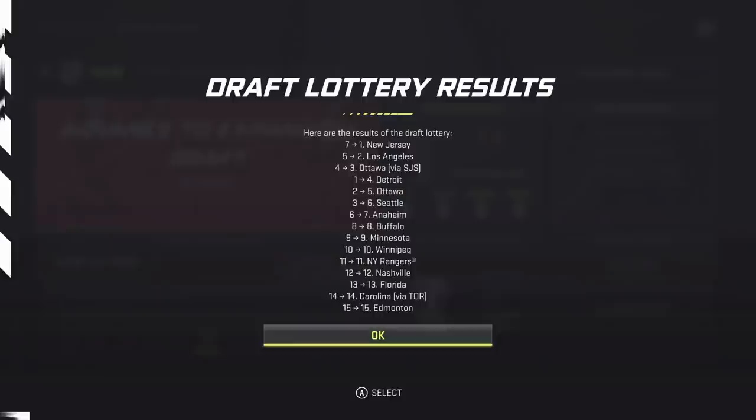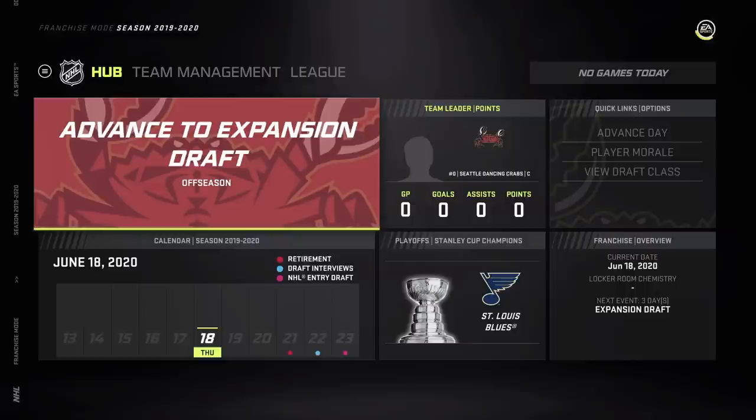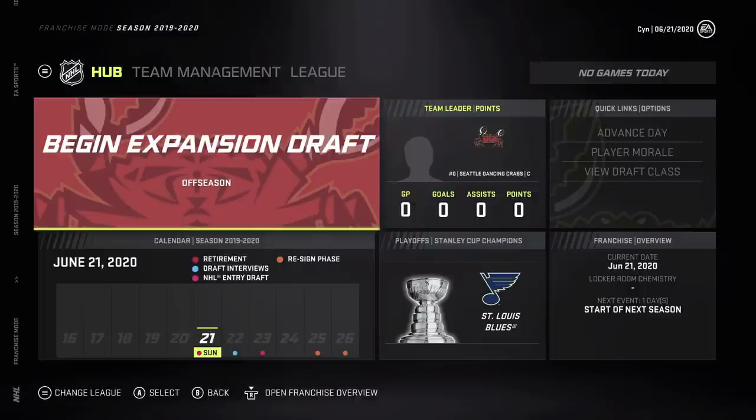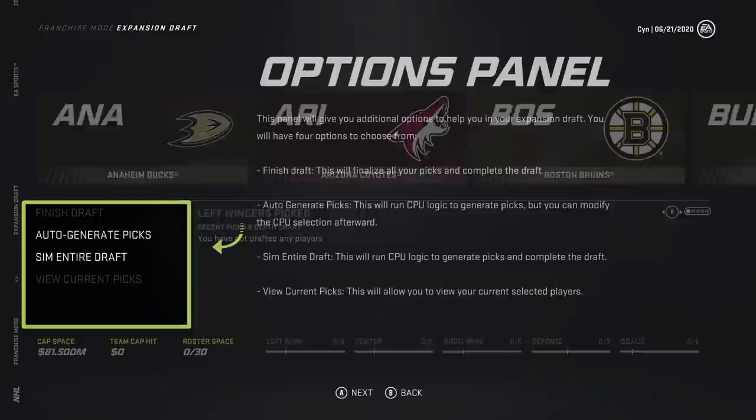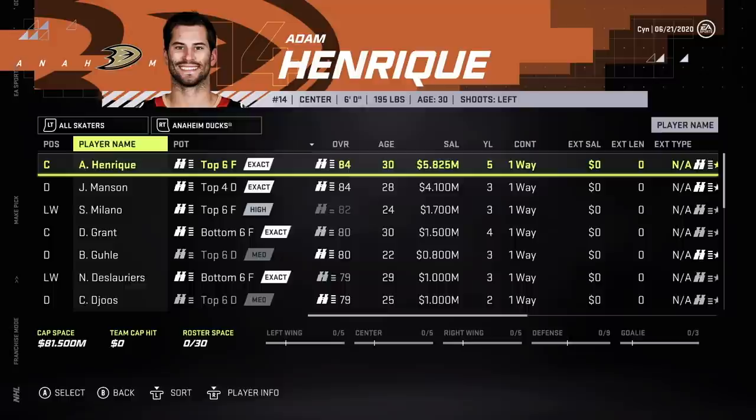We're advancing to the expansion draft. All these pop-ups — we know what's going on. We went all the way back to sixth overall. Come on game, how are you gonna make us go back to sixth? We're really going to need some decent players in the expansion draft because the entry draft pick isn't going to be great. We probably won't even get an elite at that position.